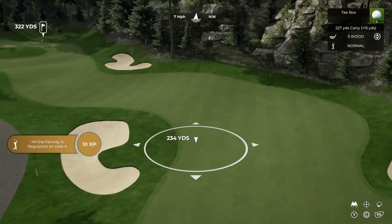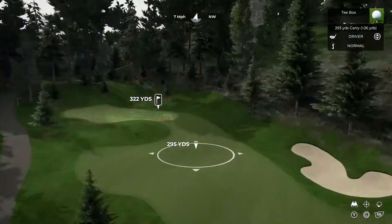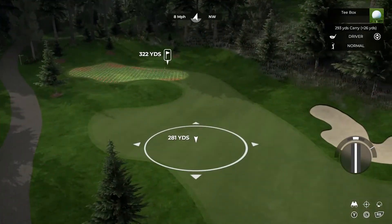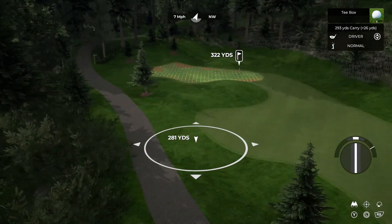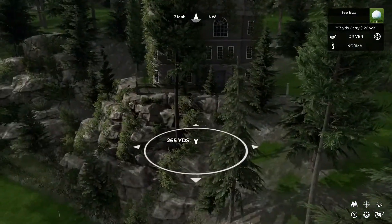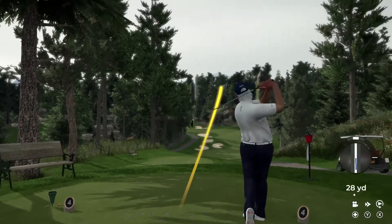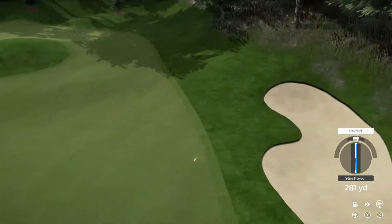Just another amazing par four — look at this short par four, drivable for some people in this game. With the wind I might actually have a real shot at getting this. It is a little uphill at the end though. Just the detail — the planting, even the cart path, the way that it winds up the hill. Imagine this course in real life — the almost castle-like buildings, the rocks. Everything about this course is just amazing.